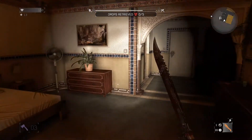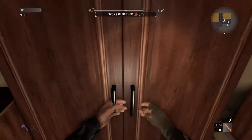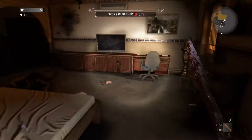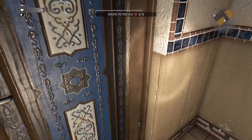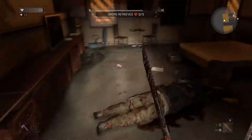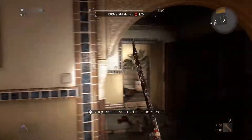Duct tape. Snacks — put nuts in my mouth again. No zombies taking a dump? That's good — we wouldn't want to interrupt that. You know how those zombies get when you interrupt them taking a dump? They get all mad at you. Oh, there it is — look, there's one of them. Disaster package. Alright.